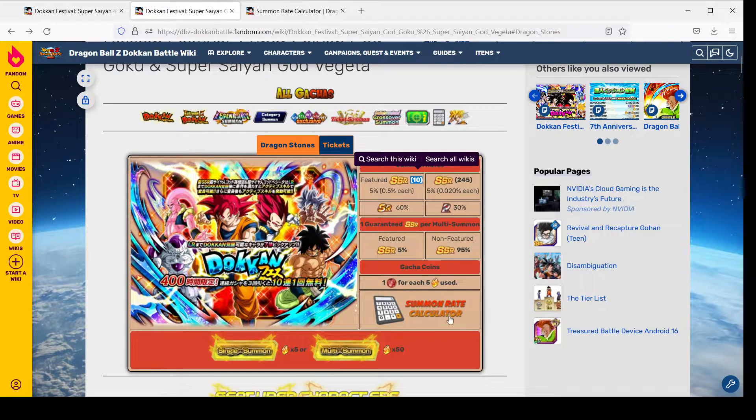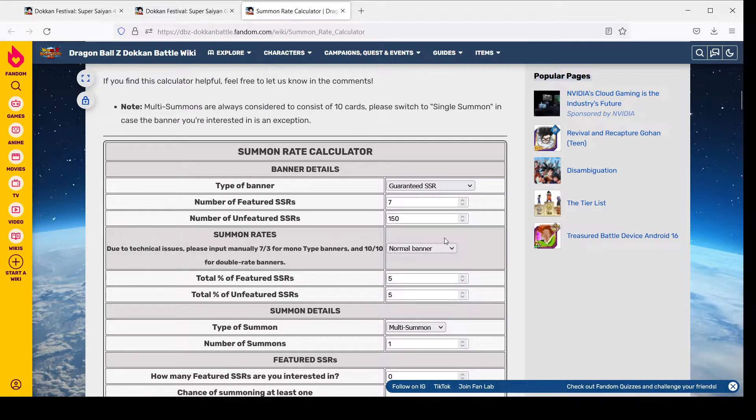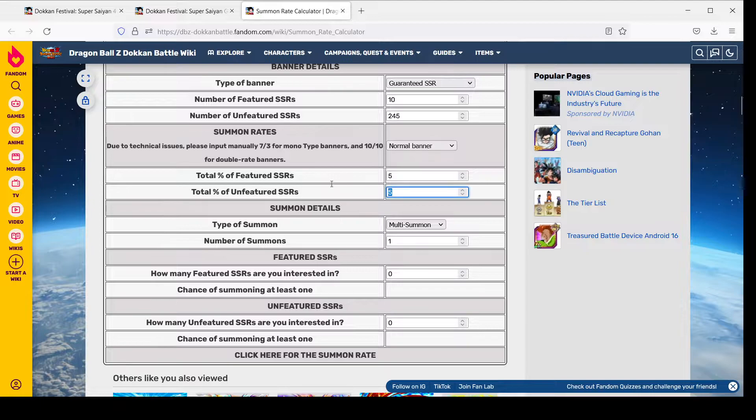The Dokkan Wiki also has a summon rate calculator you can use to help determine your chances of pulling an LR with the amount of stones that you have. We flip over and open this summon rate calculator and scroll down. All we have to do is plug in the information. We know this is a 10 featured SSR banner, there are 245 unfeatured units on the banner, a 5% chance to pull a featured and a 95% chance to pull an unfeatured.